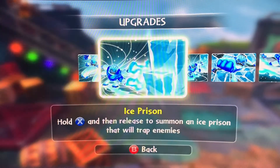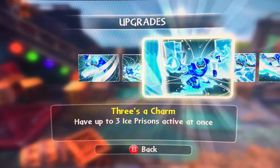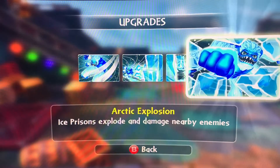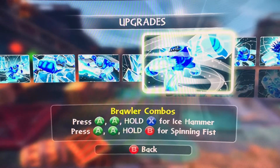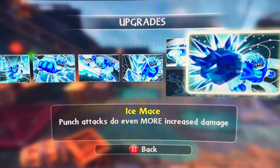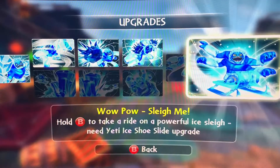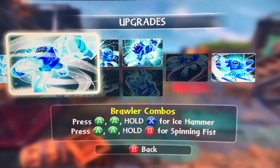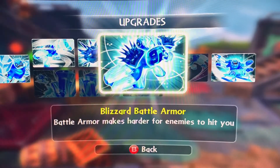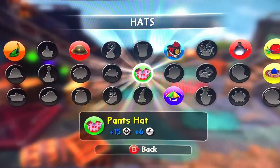Looking at his abilities — powerful punches, hold X to release an ice prison. I don't use that much, but I went the punch attacks path. These combos do so much damage — deadly, as I remember at least.